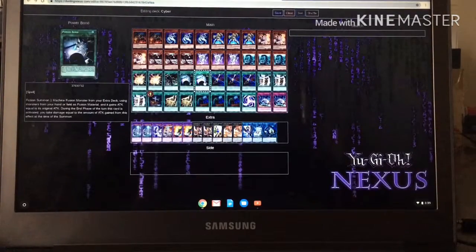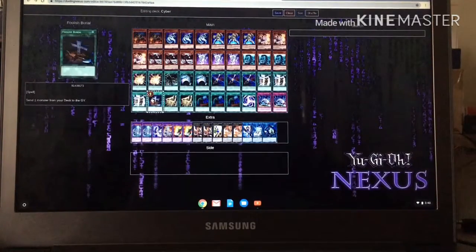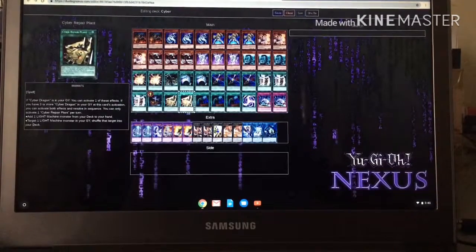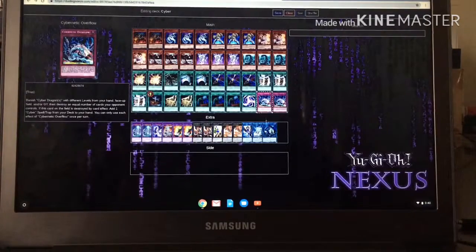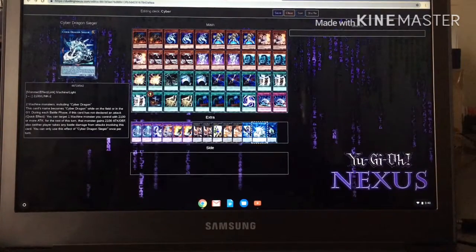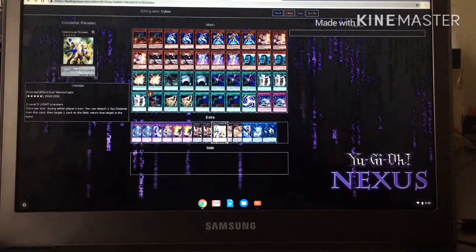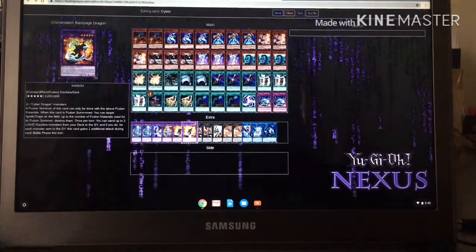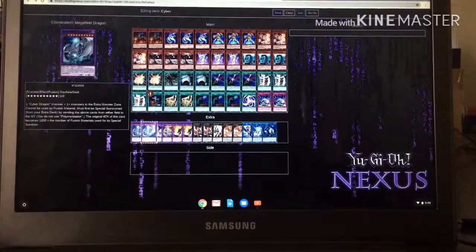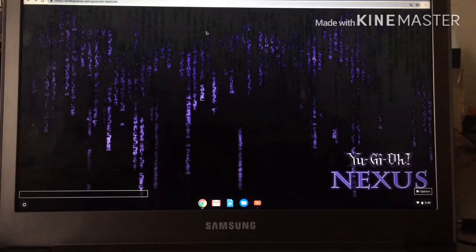Other key cards include: Cyber Emergency, Power Bond, Machine Duplication, Foolish Burial, Cyber Repair Plant, Designator from the Grave, Cyber Load Fusion, and Cybernetic Overflow. Then you have Link monsters: Kairu, Cyber Dragon Sieger, Troymares, Gryphon, Cyber Dragon Nova, Constellar Pleiades, Cyber Dragon Infinity, Chimeratech Rampage Dragon, Chimeratech Fortress Dragon, Cyber Twin Dragon, and Chimeratech Megafleet Dragon. That's pretty much the deck.